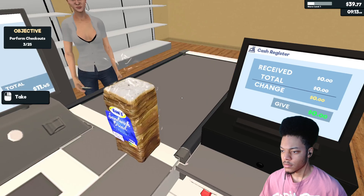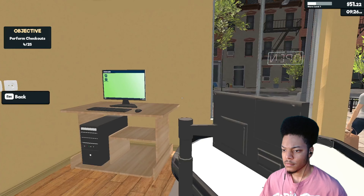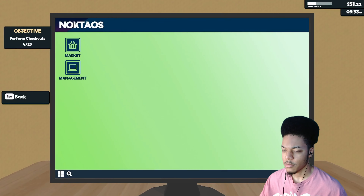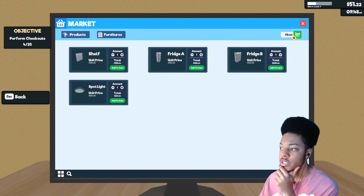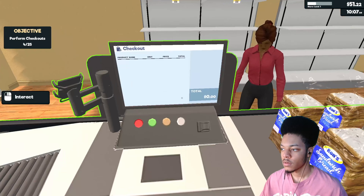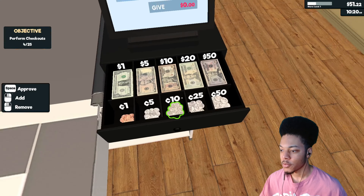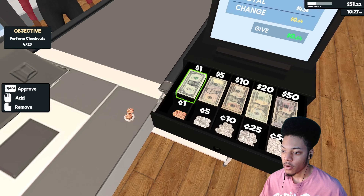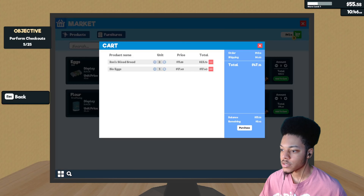Let me back out, let me order some stuff from the market. How much money do I got? I want a fridge — I'm broke. Let me order some more bread. Eggs — I just saw someone buy some eggs. Purchase. 64 cents — 50, 60, 2, 4. All right cool.